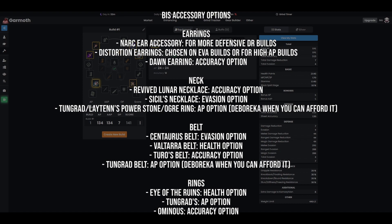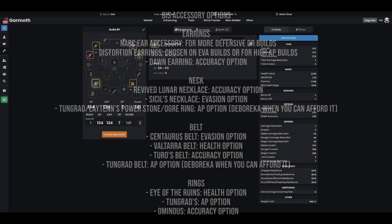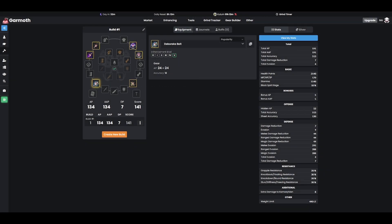For the rings: Eye of the Ruins for your health option, Tungrad for your AP, and Ominous for your accuracy. When you are deciding on which accessories you want to use, take a look at your accuracy. Garmoth is a really good calculator for that — it shows your total accuracy on the right, so you can check to make sure you are hitting that 900-ish threshold to make sure you can hit certain evasion players when they build for that. You also have your accessory choices if you are playing evasion, or if health is a big priority, or if you just want to go full AP.